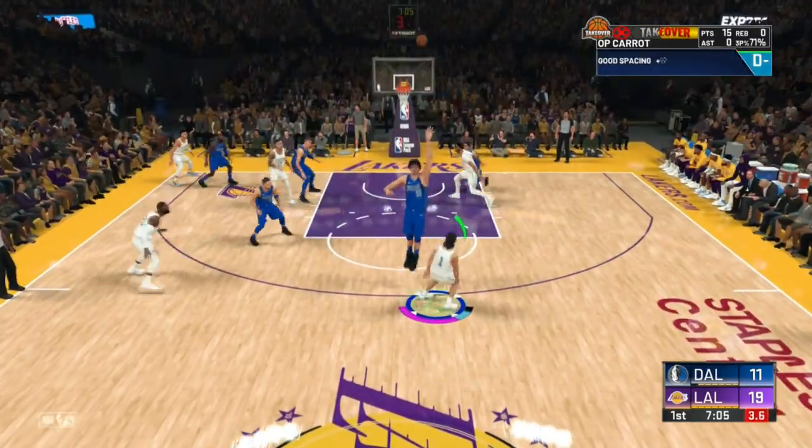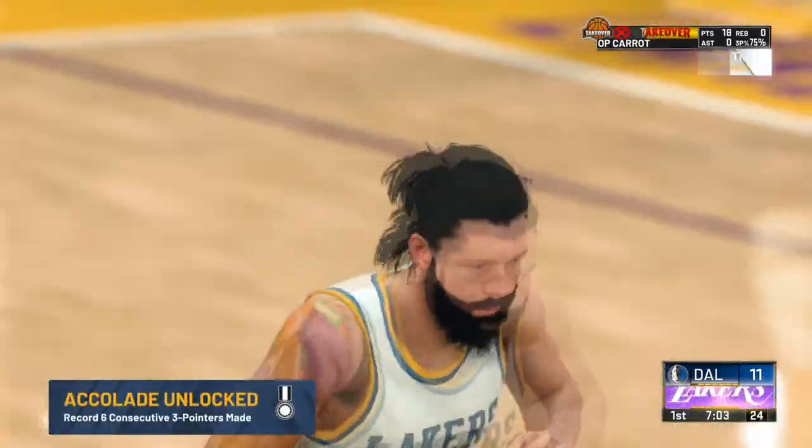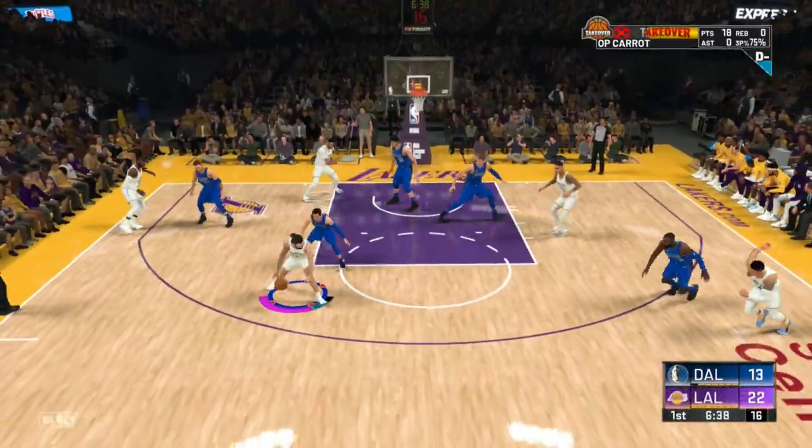Or you can just grind other badges. Usually I'm running a pick and roll to get my playmaking badges. That's literally all I do — hold the right trigger or R2, flip the right stick back, and you'll do that step back.